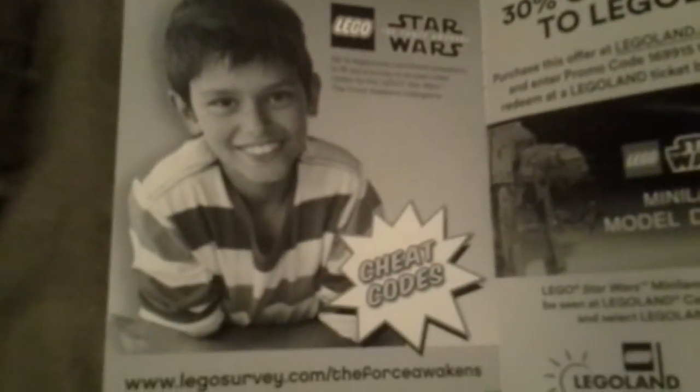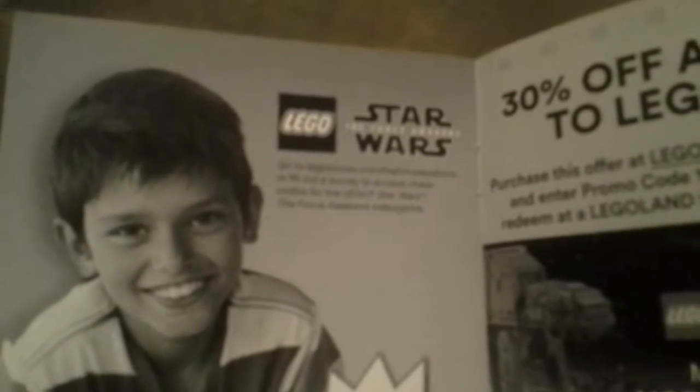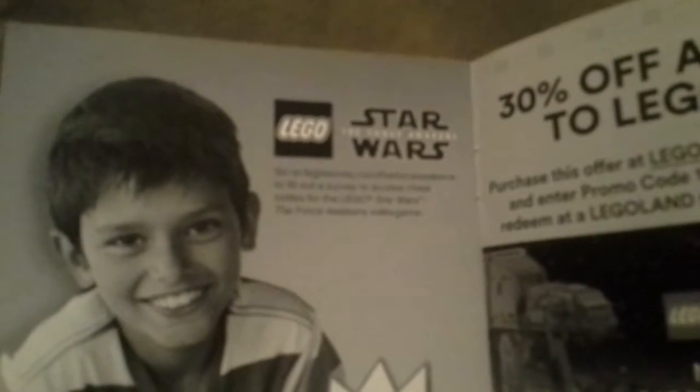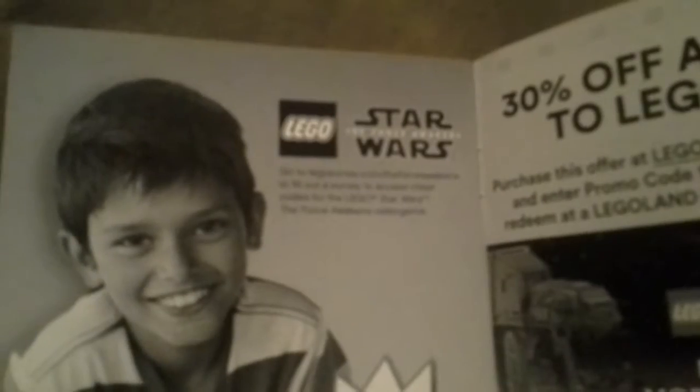Then you have user agreements and all that stuff — not very fun to look at, but it's there. Turn the page again and we have the LEGO Star Wars: The Force Awakens cheat codes. You can visit www.legosurvey.com/theforceawakens. It says: go there to fill out a survey to access cheat codes for LEGO Star Wars: The Force Awakens the video game.